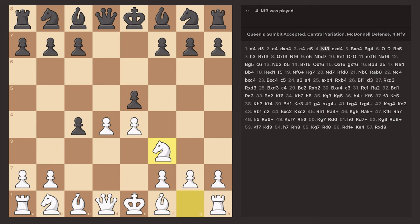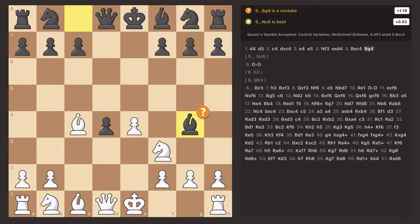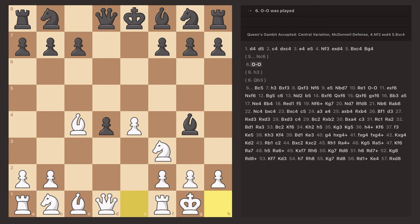I'd never actually seen this position before in practicing the theory for this opening. They end up taking the pawn, so I take back the C pawn with my bishop. My pieces are more developed — I have a knight and a bishop out and a pawn in the center. My opponent sends out their bishop to try to pin my knight to my queen. This is a mistake because I have a move like B3, attacking both the pawn on B7 and the pawn on F7 with a check. But I didn't even see this, so I castled instead — a missed opportunity.